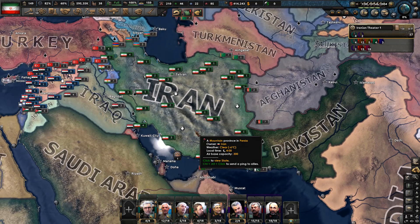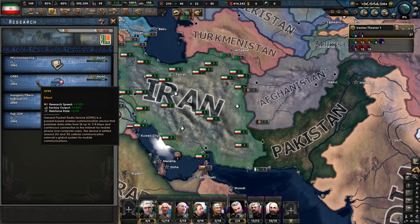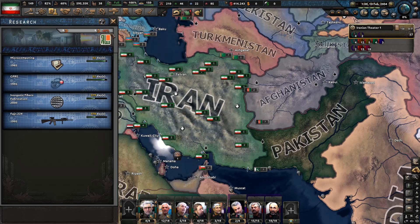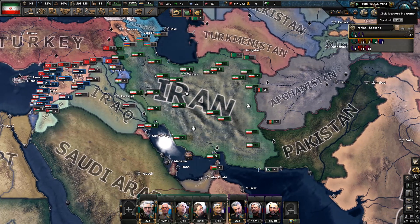We are researching the Fajr 224 weapon, but that's going to take quite some time. In this episode we will probably finish the microcomputing and the GPRS, which are both going to help us with research — we should have a 10% boost to research. Factory output is going to increase by 5% and reinforce rate by 2%. With that said, let's unpause.